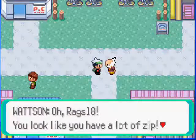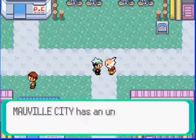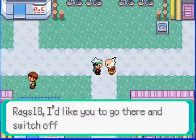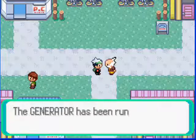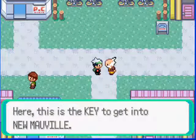Oh, Rags18, you look like you have a lot to zip. That's a good thing, wah-ha-ha-ha-ha. Fine, I've decided. I need a favor, Rags18. Mauville City has an underground sector called New Mauville. Rags18, I'd like you to go there and switch off the generator. The generator has been running a bit haywire — it's getting unsafe. Here, this is the key to getting to New Mauville.